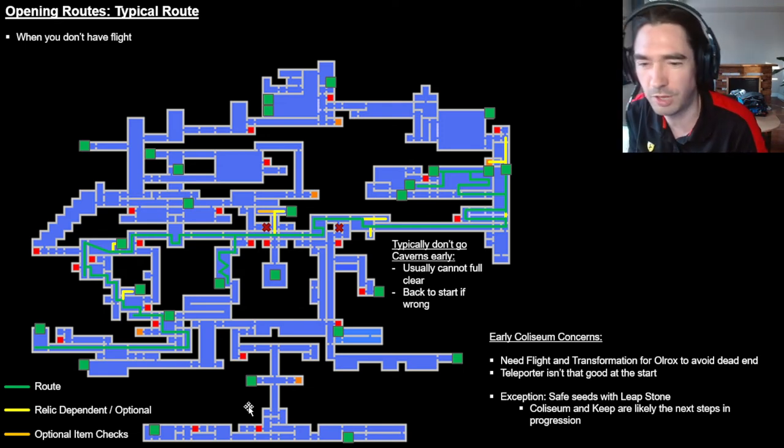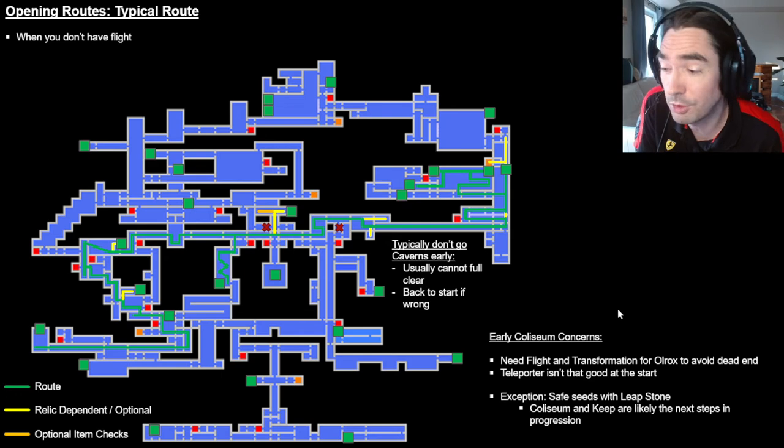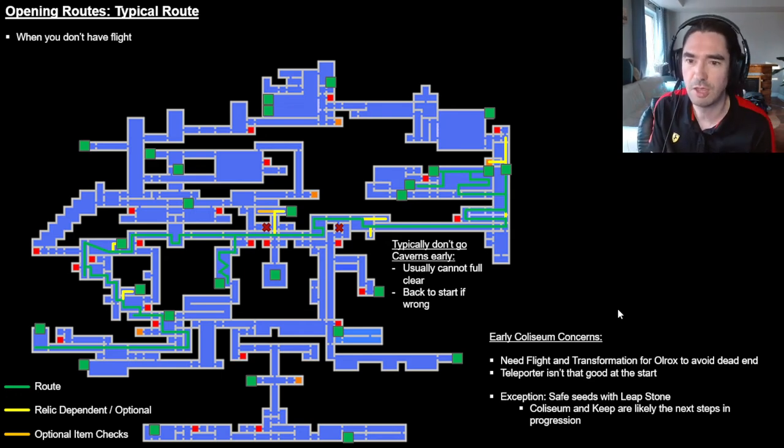To be fair, you usually can't fully clear the caverns and mines the first time anyway, but at least get as many as you can. There are probably more answers in the library — or at least you get some equipment and this teleporter, which is convenient, and maybe buy some library cards. The other thing you get when you have Jewel of Open first is that the keep is also in logic. So save yourself some time: just go open the door, continue, grab these item checks, and continue to the library and do that.